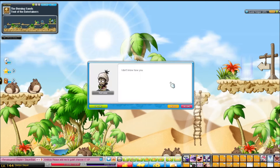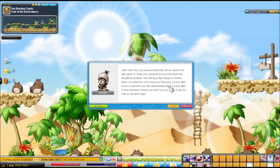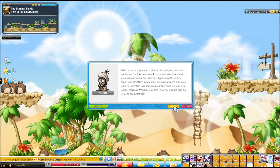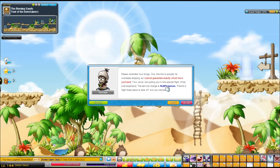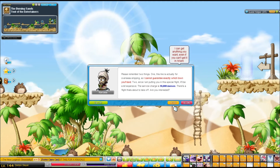He does black market trade things. You're going to talk to him — he says, 'I don't know how you found out about this' — but you pay him 10,000 mesos, and he will take you directly to Victoria Island.